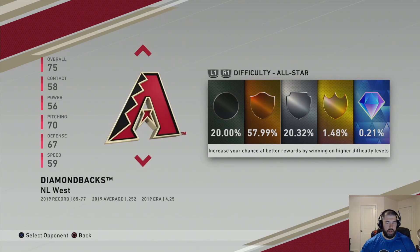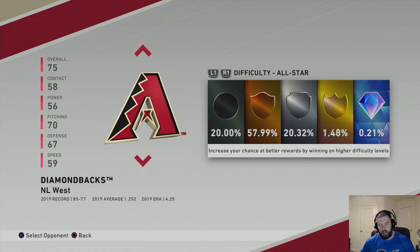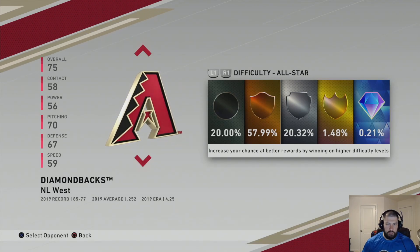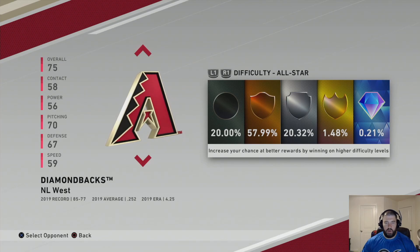Once you've done that, go in and play them with their Diamond Dynasty team. I recommend playing as the home team — that way you only have to play eight and a half innings, you just have to beat them. Another thing you can do while doing this is one of your daily missions should be to grind innings with whatever team, so load up some of those players in your lineup because you've got to play a nine-inning game — it's normally 15 innings for those types of players.